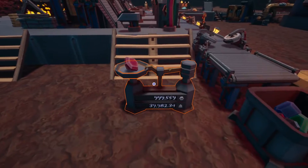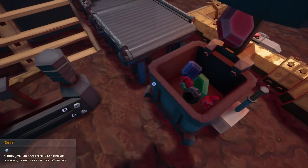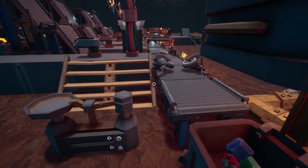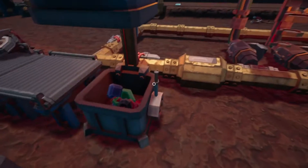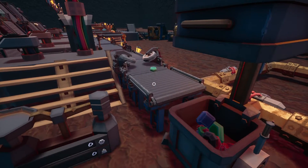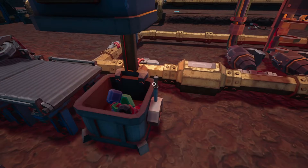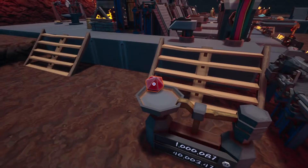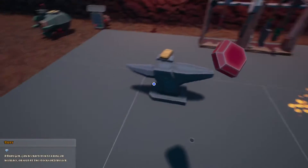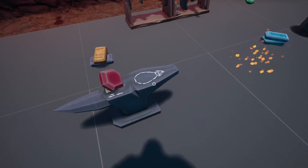We've almost done it — we're at 999,559, so a few more little Ruby gems will bring that to the million credit mark. We want to use that to see what value we can get a necklace up to. Let's try and see where we're at. Okay, 1 million and 87. Wow, I want more — no I don't, it took some time to do.